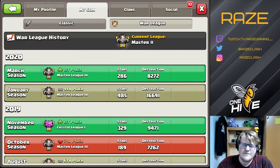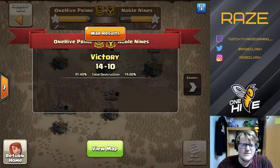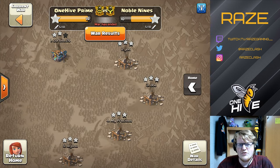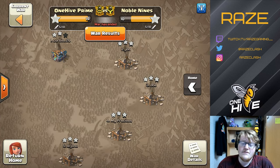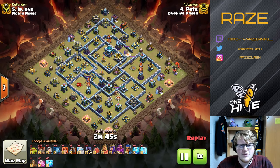At this point the offense is so powerful that you can just crush anything, it seems. Let's go right into the war — Noble Nines versus One Hive Prime. On our defensive side we're doing pretty well, but on offense we are absolutely spectacular. We'll go through each one by one, and I'll leave mine for last. First, let's start with Peter and the zap lalo.